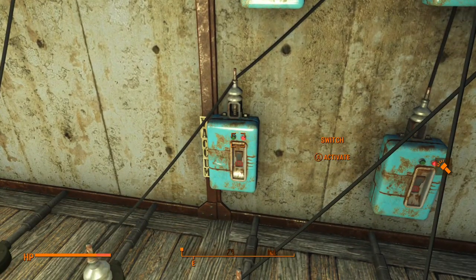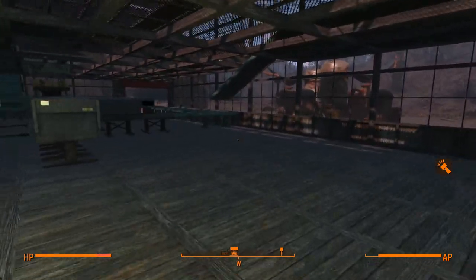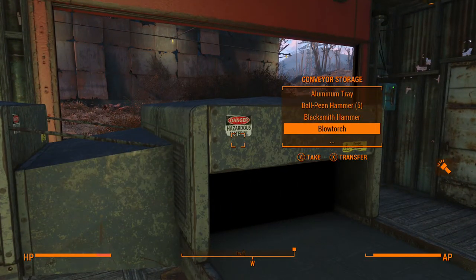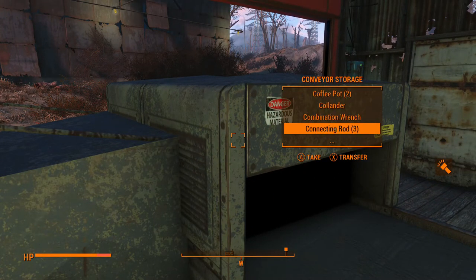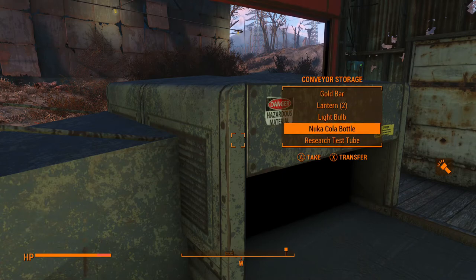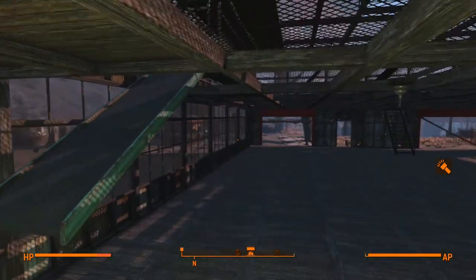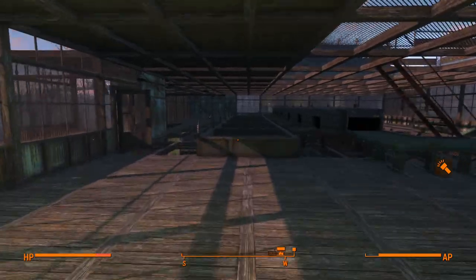Now, what we'll do is turn that switch on to activate the vacuum sorter, which is now this thing here. From this box you'll see what it's working on — it's working on all kinds of stuff. You can actually see these items dropping: metal buckets, metal buckets, Nuka Cola. It'll just work down the list and keep pulling all those objects across the conveyor belts.